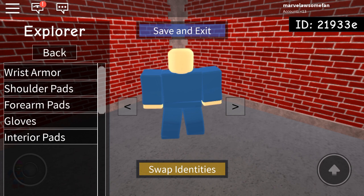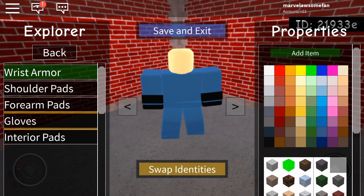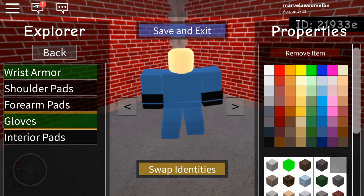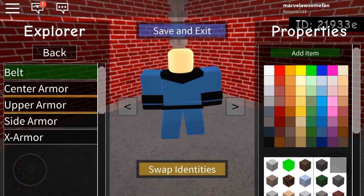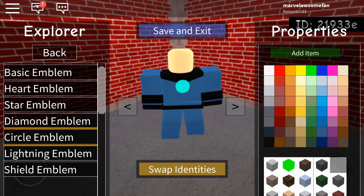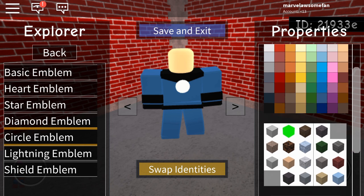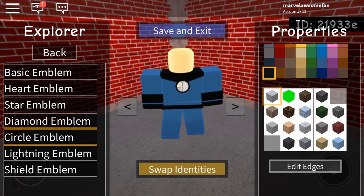Now you are gonna give her arm armor — just give her wrist armor and make it black. Also gloves, again make it that black color. For her chest armor, give her a belt, make it black. And upper armor, again black. Now give her an emblem — just give her a circle emblem, make it white, and use the brick texture so it kind of looks like a four. Edit the edges and make them black, then use the first texture so there won't be any brick texture on the edges.